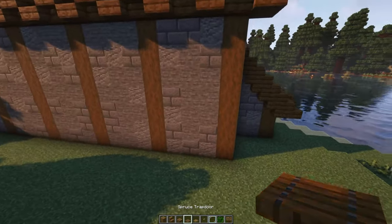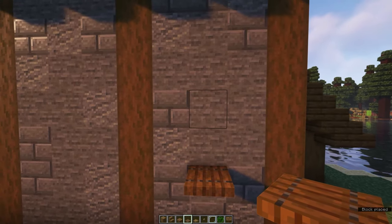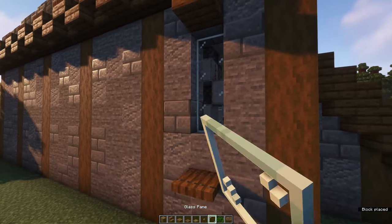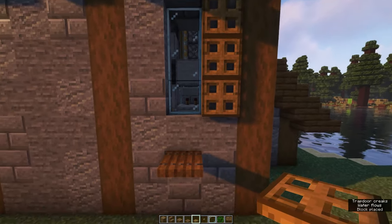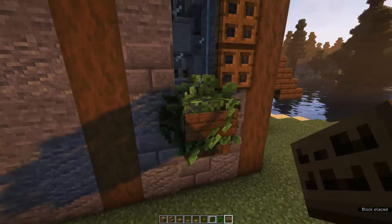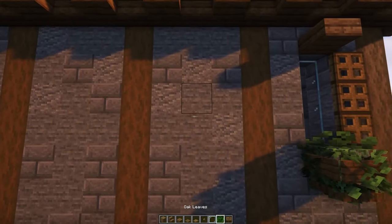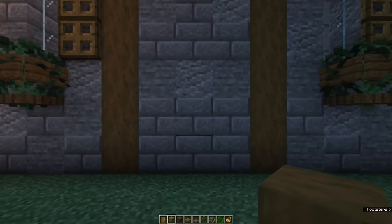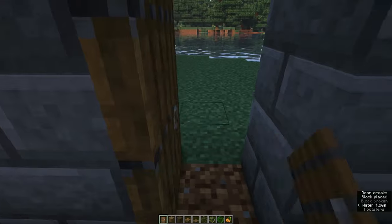At the sides of the building, we'll also create some windows. Follow this pattern and fill in each wall with a window like this. On the other side of the building, you want to leave one space because this is where we'll put in a door.